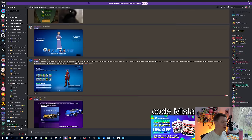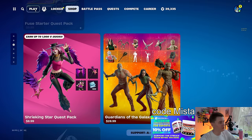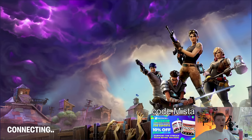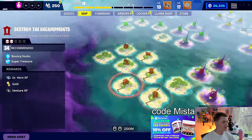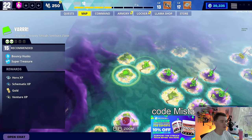Apparently using my code in Rocket League also works. So if you're somebody who plays Rocket League, code Mista. It's just a crazy day for Save the World — lots going on in BR, got a sponsor going on. Let's move on to the missions for the day.